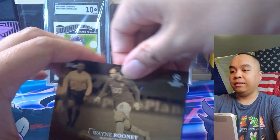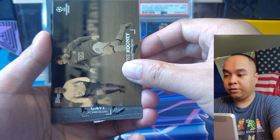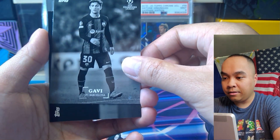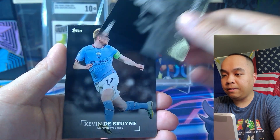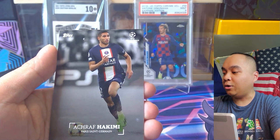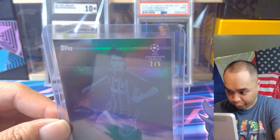Alright — there's the man Wayne Rooney. Barcelona — Gavi, little second-year Gavi action. Esther Gonzalez for Real Madrid. KDB and Ashraf Hakimi — so no auto in that one. But this is definitely the highlight: the Kaka number two out of five.